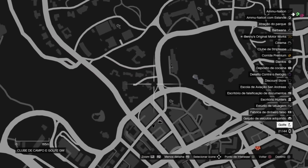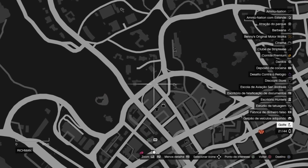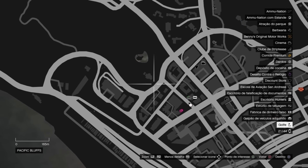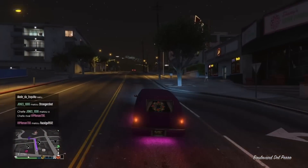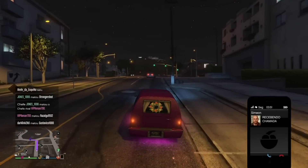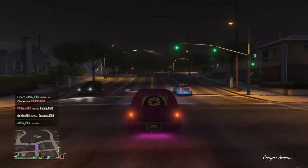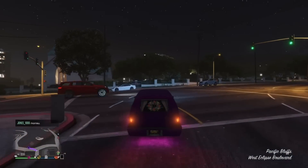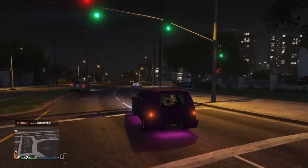Lá perto do campo de golfe, bem aqui. Aí você vai até lá com seu amigo e chegando lá vão aparecer mais dois carros funerários. Você pode colocar seguro, guardar na sua garagem — ele fica para você. E você pode repetir isso com outros amigos, basta fazer a mesma coisa: pegar um carro funerário e ir até esse local.